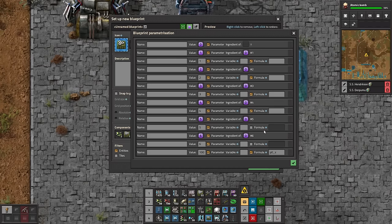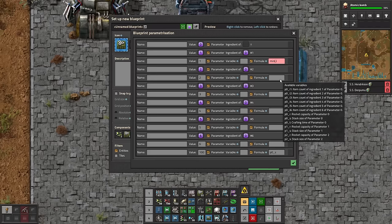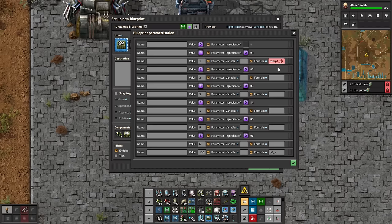Then we're going to set all of these to be formulas because we want to set the amount of each of those ingredients to a certain amount. This is where your preference could easily change how you want to set this up. What I'm going to do is use the minimum function — just min with parentheses, and a comma in the middle — because we want the smaller of two different things. I want either 60 seconds of crafting, but at most one stack of the item. Because if you've ever set up a requester chest that requests 1,500 gears, you're like: I don't need 1,500 gears. So we set the stack size of ingredient one, referenced as P1_S — parameter one stack size.